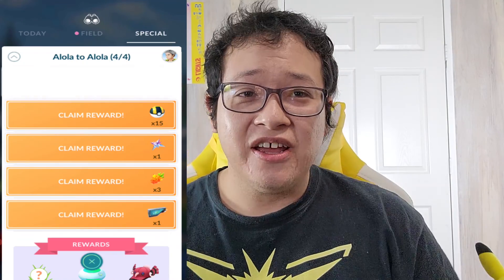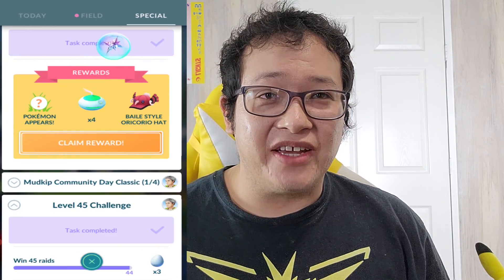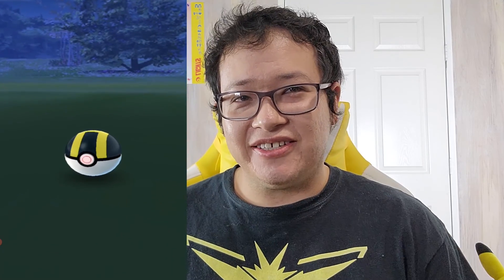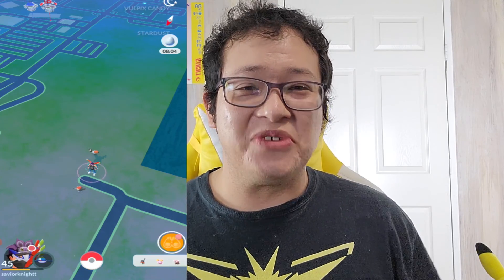We are back once again — let's finish this really cool event. You guys can see right here, Alola to Alola: we have completed the fourth phase! Let's get all these really cool awards — we are also getting a really cool hat. And there we go, our Alolan Vulpix that we were waiting for. Excellent throw! This is going to be really good for me because this Vulpix counts towards the Platinum medal for catching 2,500 ice types. This is so cool, we got it!